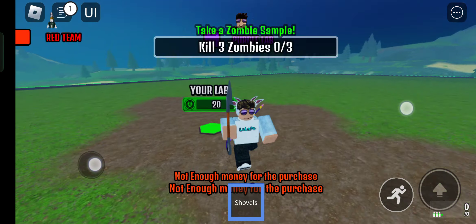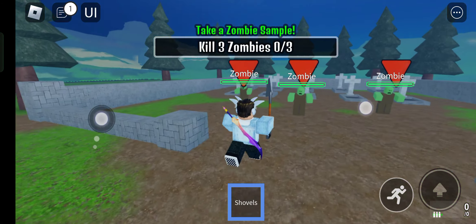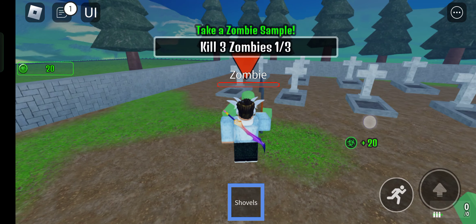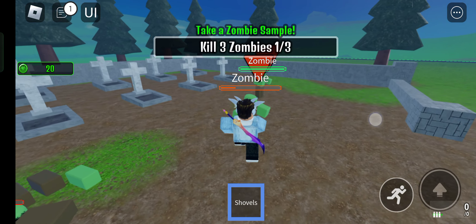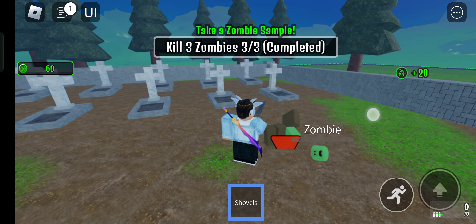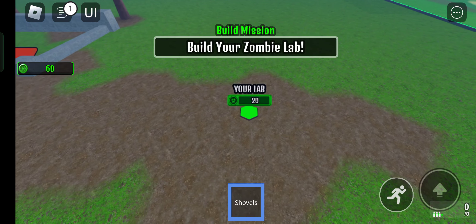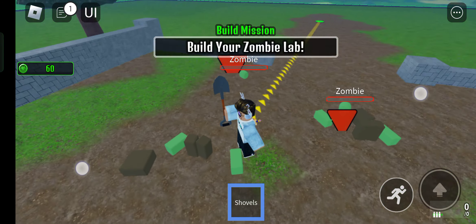Okay, my lab. I have to kill three zombies first. Let's kill him — boom, boom, boom! Yeah, it's easy to kill them. If I kill them I get money. Look at this, but where did these zombies come from? Oh, what is this? 'Build your zombie tycoon!'